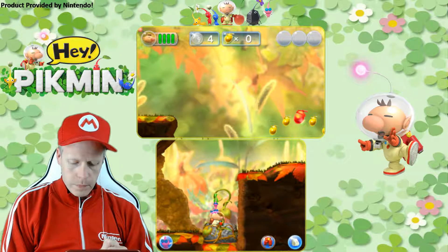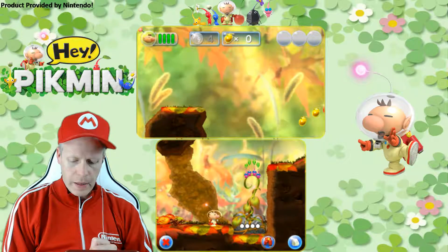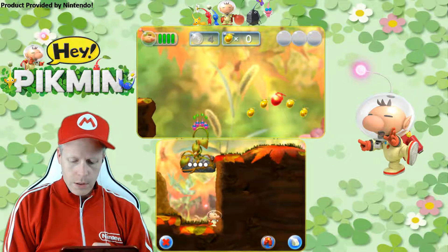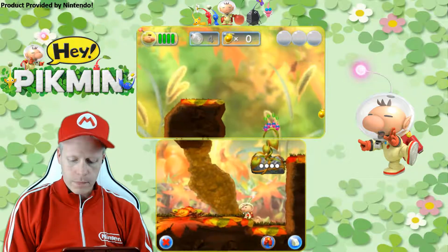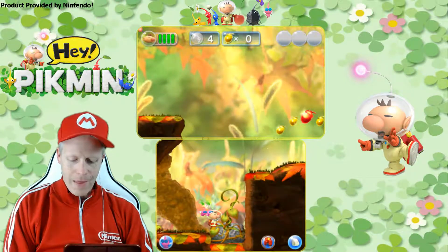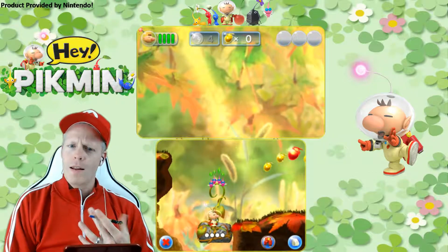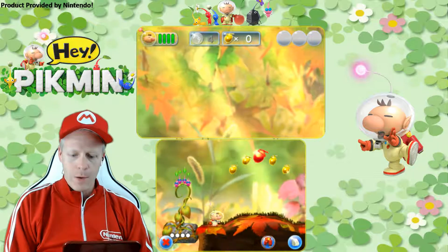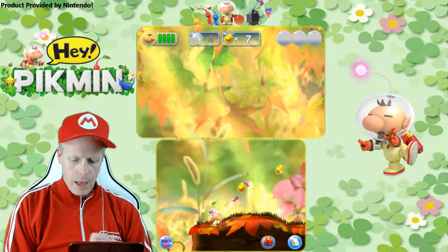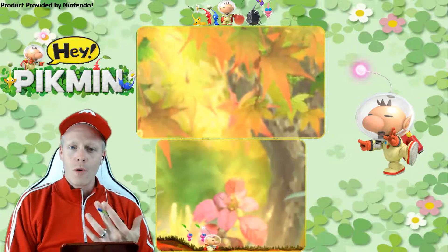Let me see here. They can fly it up with their little wings — cool! We've got to stay on that platform itself. We've got to climb up here and then throw the guys up there. There we go. Getting these sparkly seeds — the more, the merrier.